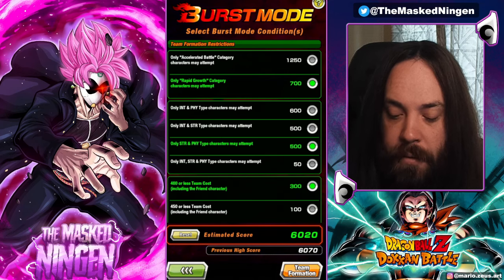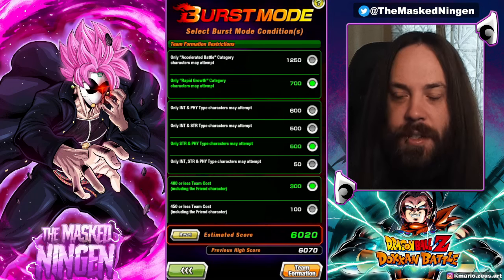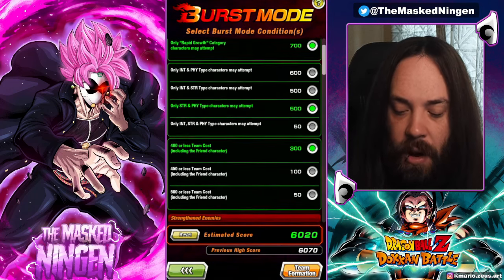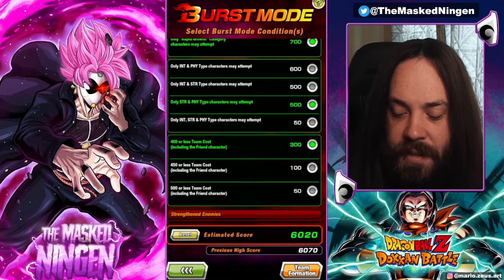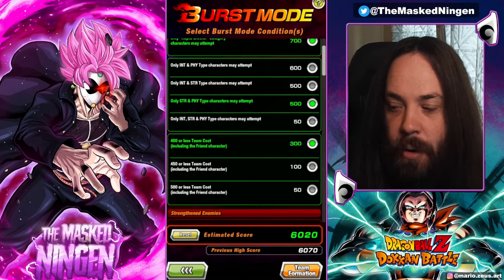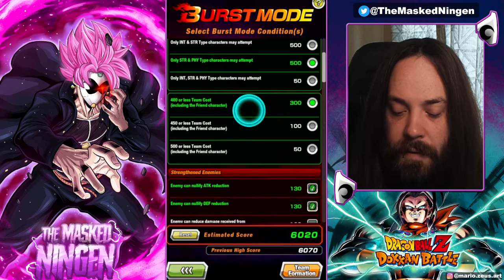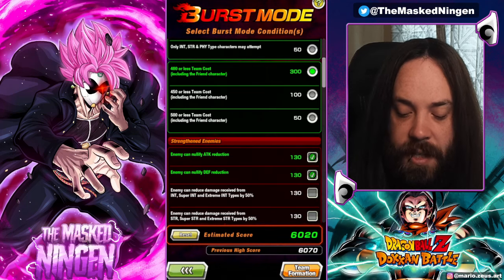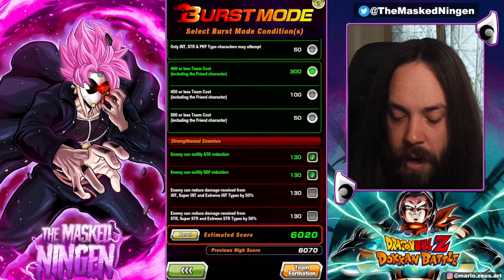The rapid growth one does give less points, and we obviously want to use Kefla because she's such a great unit. So we did change from INT and Physical to STR and Physical. I did check out the STR and INT but it wasn't super crazy, and STR and Physical gives so many less points. We can get away with the 400 or less team costs because there are no LRs on this team. For the accelerated battle one we had to use 450, so that gives us some extra points to work with.